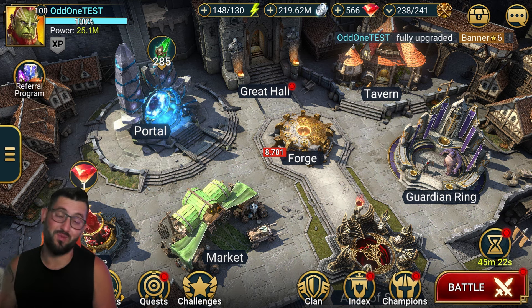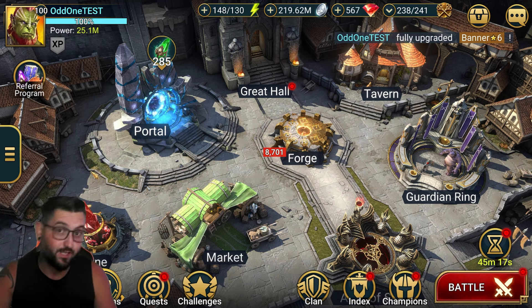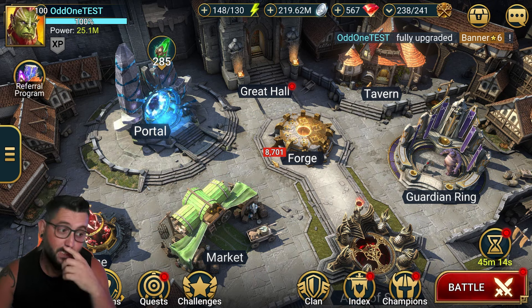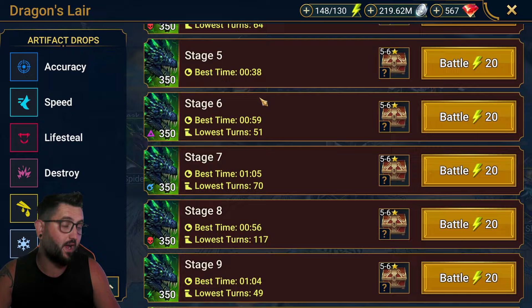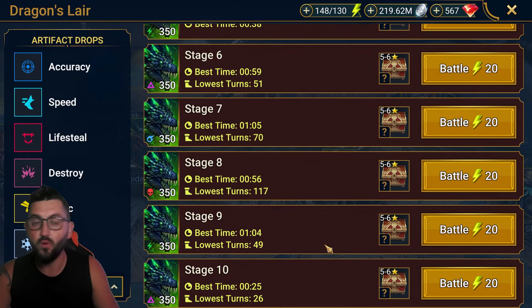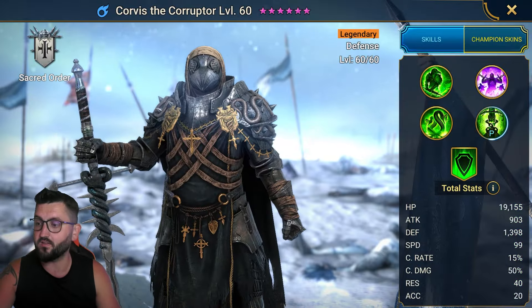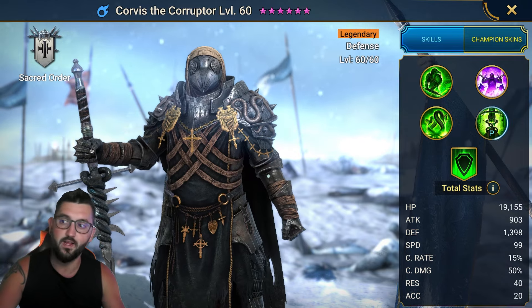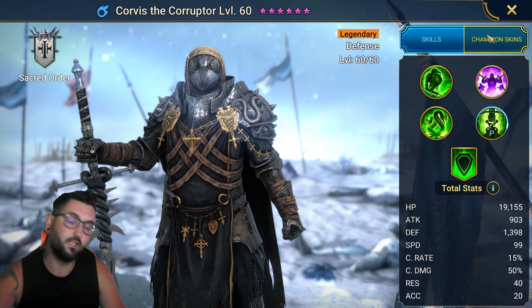Hey guys, this is Odron Gaming. This is going to be another Raid Shadow Legends video. In today's video, we're going to be talking about another solo comp or solo champion that I have found that can do stage 10 hard of the Dragon's Lair completely solo with some food champions. This was something that somebody suggested in my comments, so I said let me give it a try. The champion I'm talking about is Corvus the Corruptor. He's another one of those really good ones that has the perfect kit for doing Dragon solo. Let's read the kit and see why.